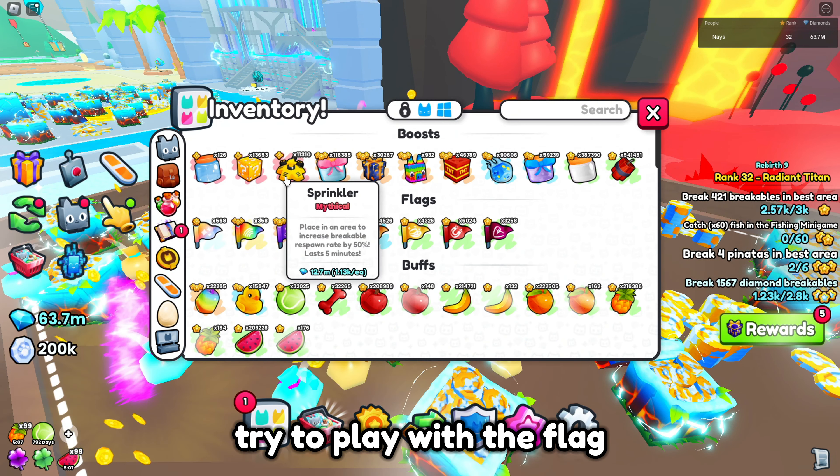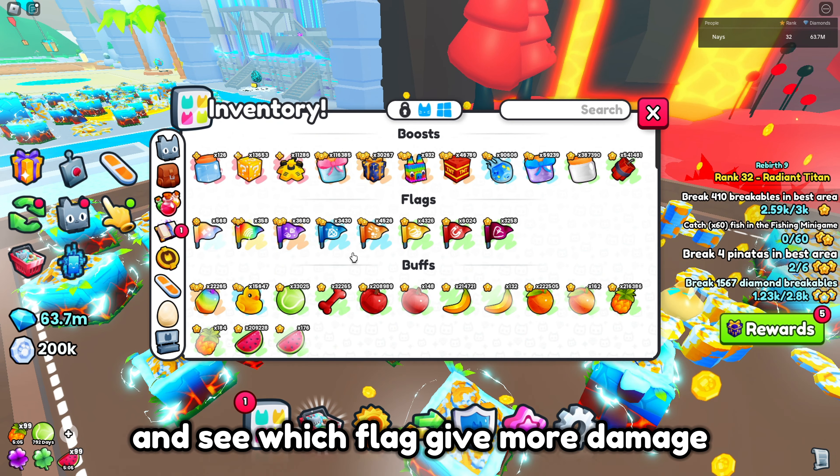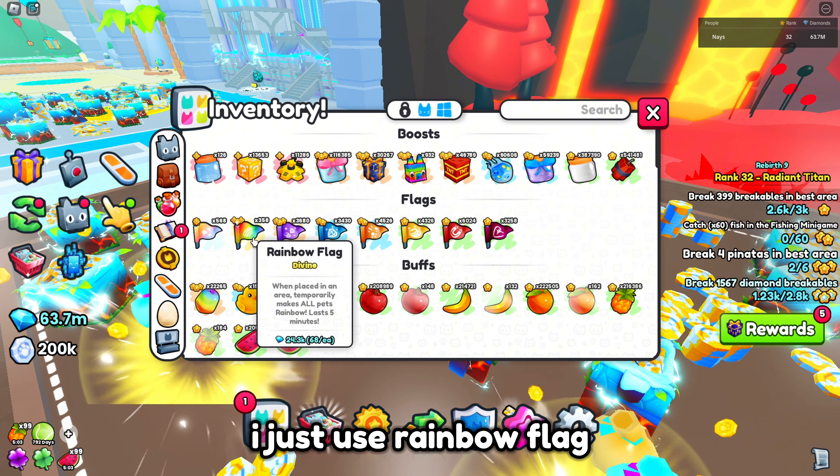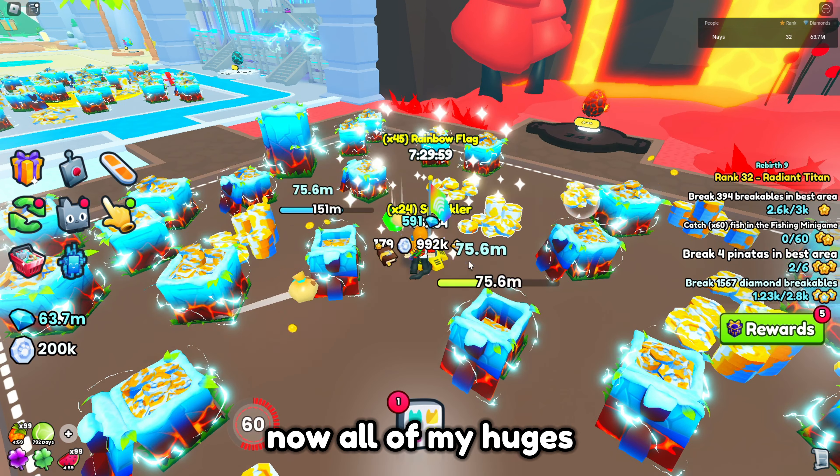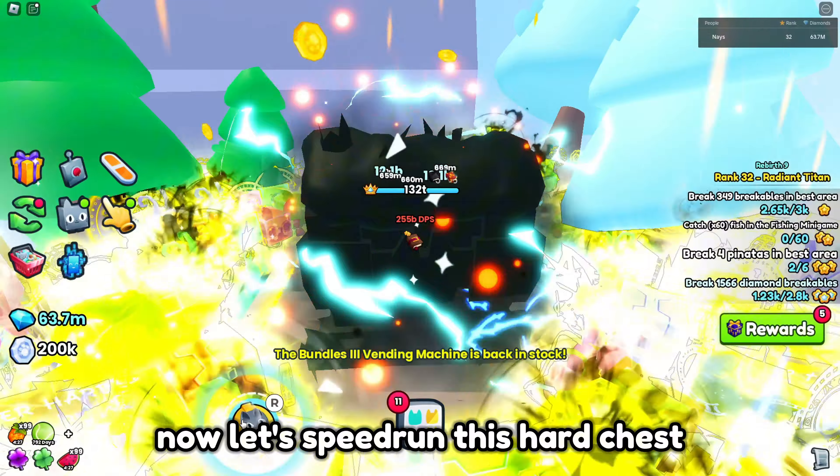Try to play with the flag and see which flag gives more damage. I just use rainbow flag since my huges are shiny already. Now all of my huges are rainbow shiny golden huges. Now let's speedrun this hard chest.